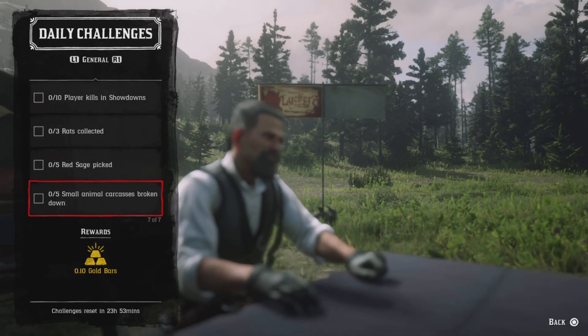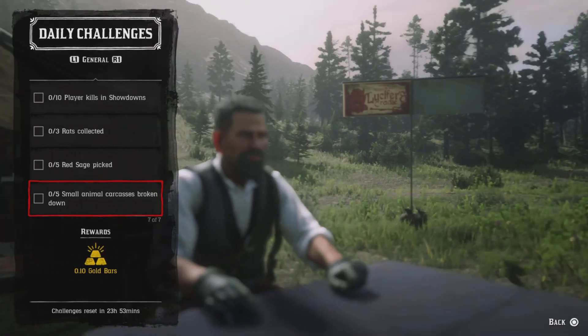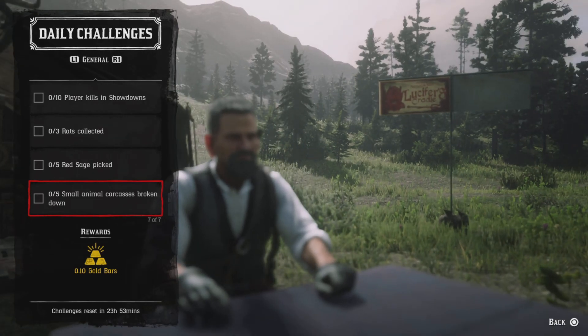For five small animal carcasses broken down, fish counts for this challenge. If you have any fish in your satchel, break down the smaller ones and they should count. If not, just break down five small animal carcasses and that challenge will be completed.